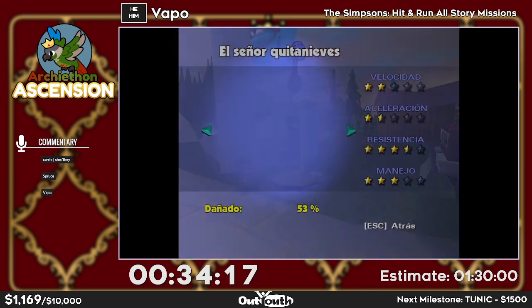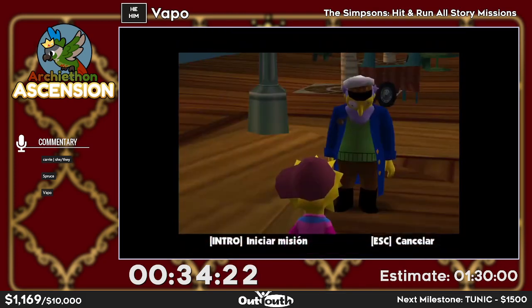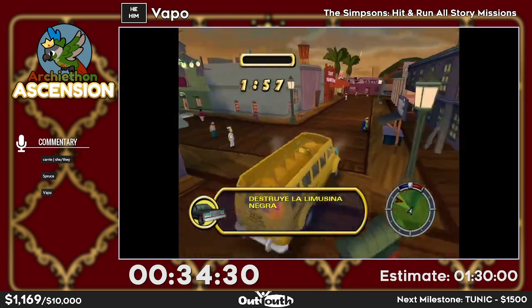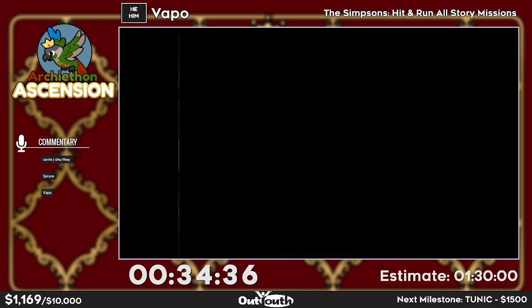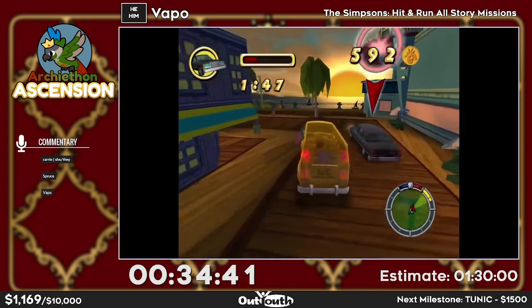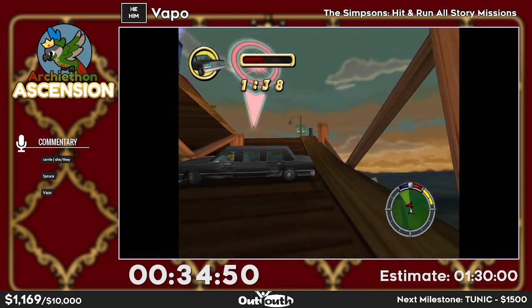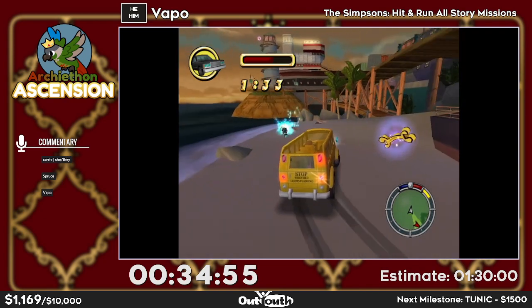This is probably the hardest individual strat of the run on 60 at least — I have to try and get this limo on the wall in front of me. Thankfully there's a pretty nice backup: if I push the limo into this area it will drive back and forth and keep destroying itself. I'll still use that time to get a wasp.